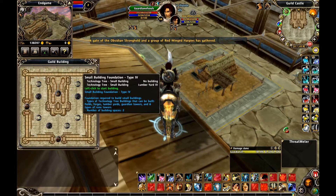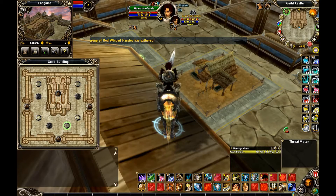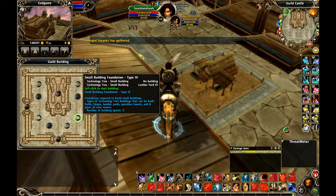There you go — you see the whole build interface here. Make sure you build a foundation first. Large foundations are for the big buildings: the stable, the academy, the library.